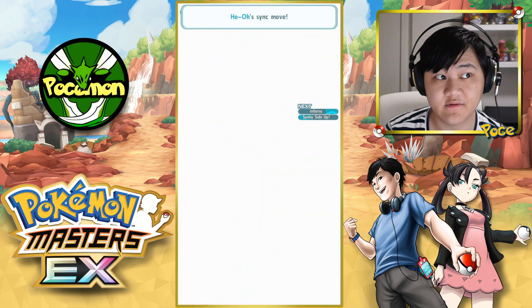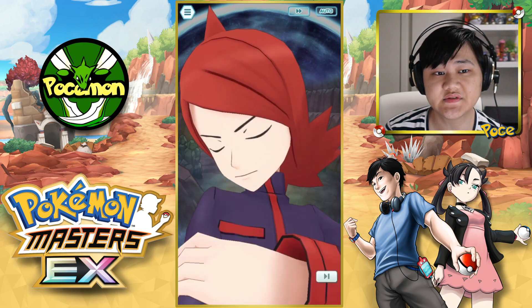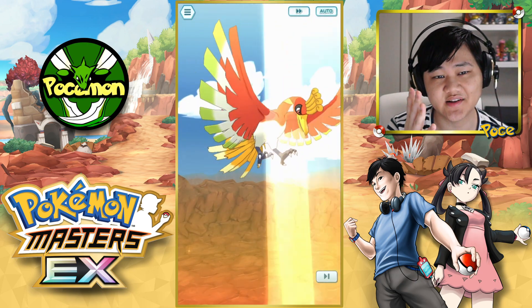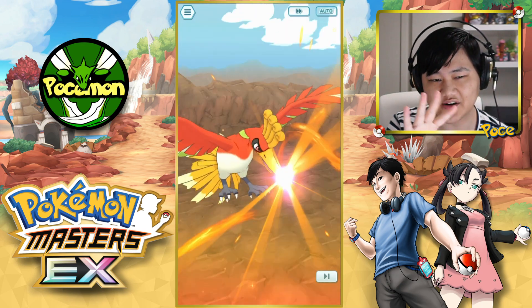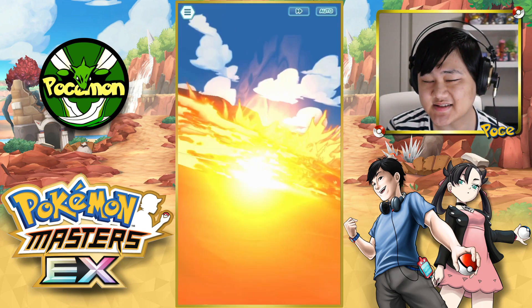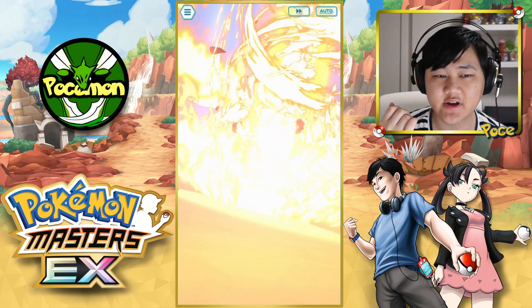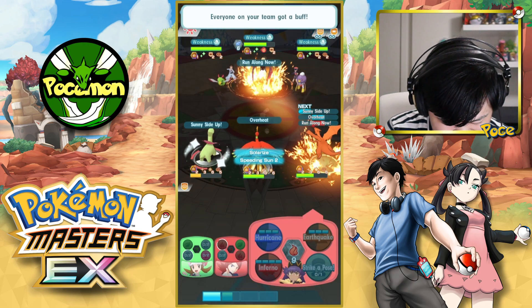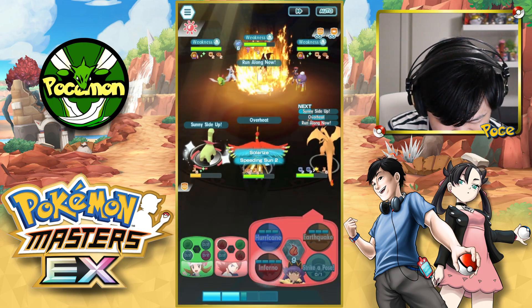Now we do have the crit buffs, the physical attack buffs, and the speed buffs, so hopefully this one does some solid damage. We don't have Sun, so we're not gonna get that extra 1.5 multiplier. Hopefully this should do some decent damage — maybe a good 3k, 4k, 5k. Except we didn't crit, so we're doing nothing because we didn't crit.